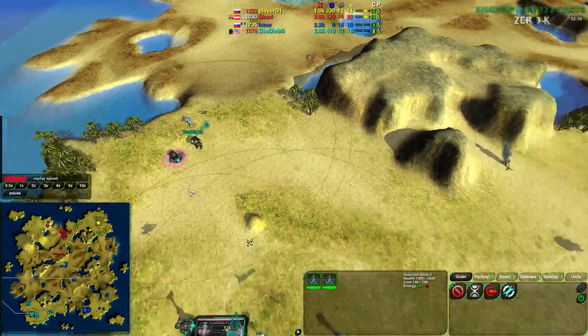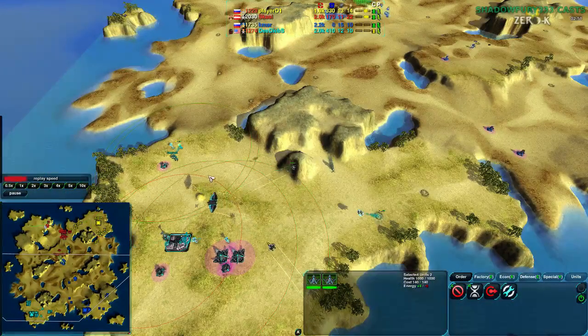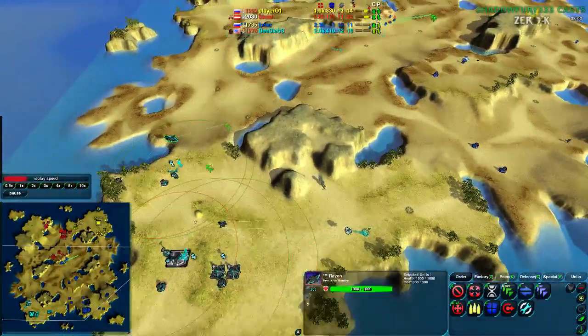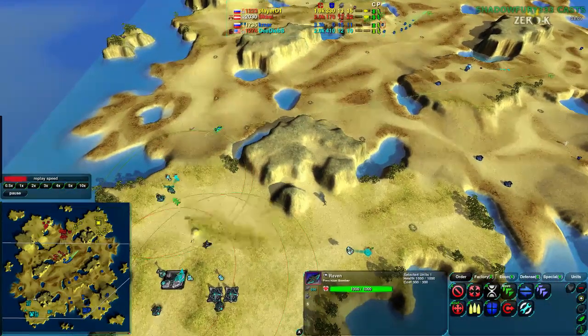Dee Deebs is focusing possibly a bit too much early on on defenders — that's not something you need to do at this stage. One defender would be fine, but three defenders is a little overkill, especially given that Deebs is the aggressive player.